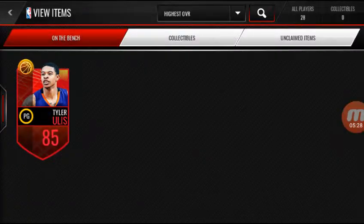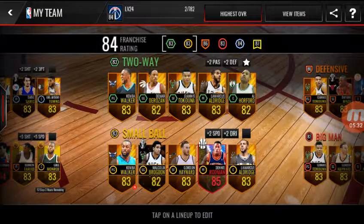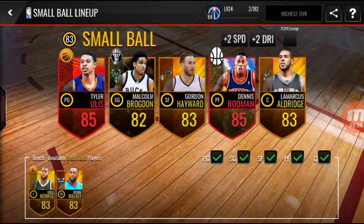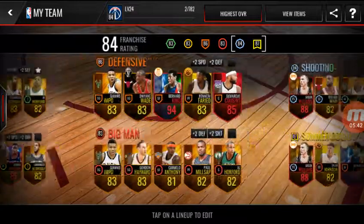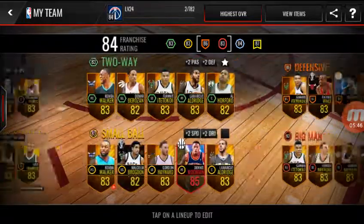I put the CJ McCollum on the auction block — that's not gonna take us up to anything. We can't put him in this lineup either. What should I do?